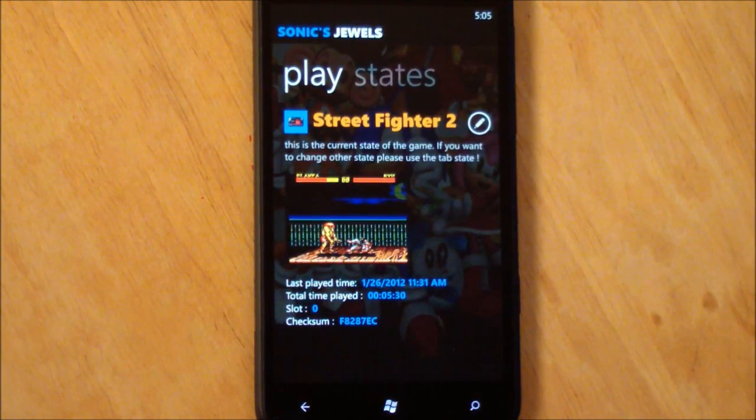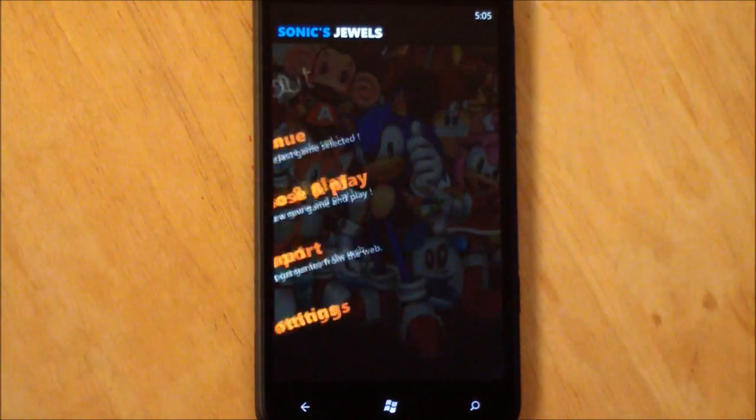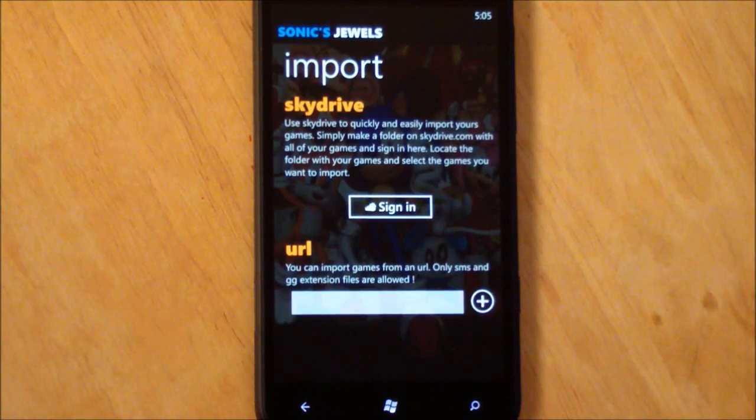You can even edit its name right here, which is kind of nice since ROMs sometimes have strange names. I'll show you gameplay in a few moments, but I just want to show you some other things. Here's how you import — there are two main ways: you can do it via SkyDrive or URL. With URL you just give it the main address and it'll import it. SkyDrive is probably the easiest for most of you — just upload it to your SkyDrive and then you can import them that way.